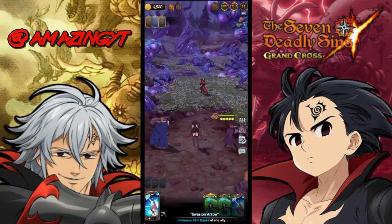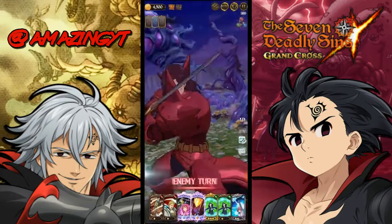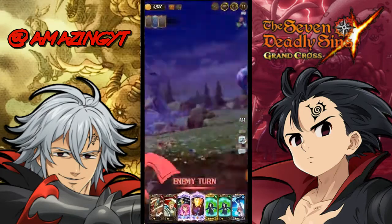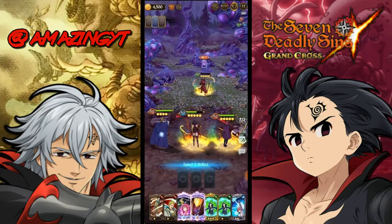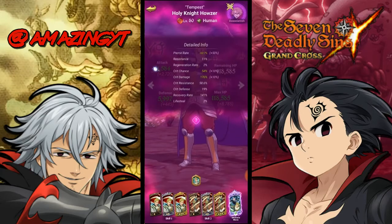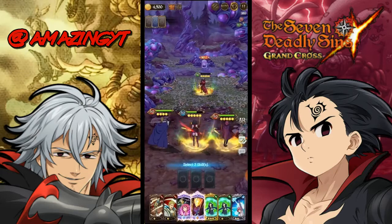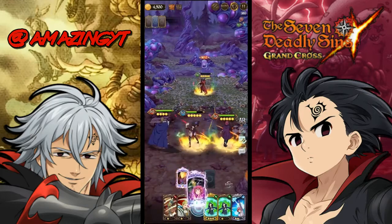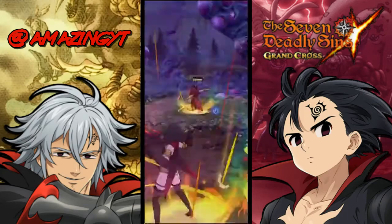This team is pretty good for clearing general content, mainly hard farming stages like boss battles. We're getting a lot of Gother rank-ups and healing cards but not many attack cards, so it's taking one extra turn. Let me check Hauser's pierce rate — he's at 102.7 pierce, which is really good. Definitely put Red Jericho in the back if you want to boost damage.